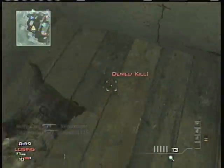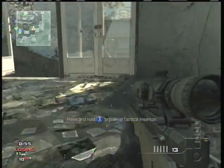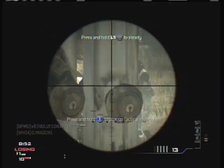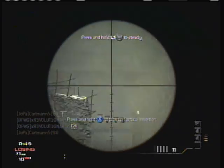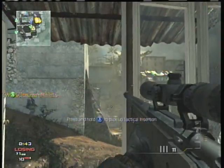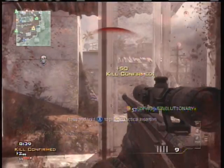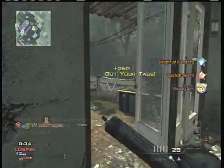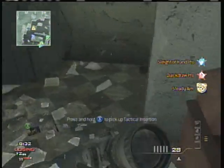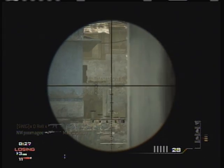What you want to do is go ahead and secure your position. Put your tactical insertion down — don't just die on purpose because that is just stupid. You want to make it seem a little legit when you get killed. Right there, you get killed, pick up your tags — 250 points. Keep doing this, and no matter how much you lose, you'll have the highest score on the leaderboard if you do this successfully.